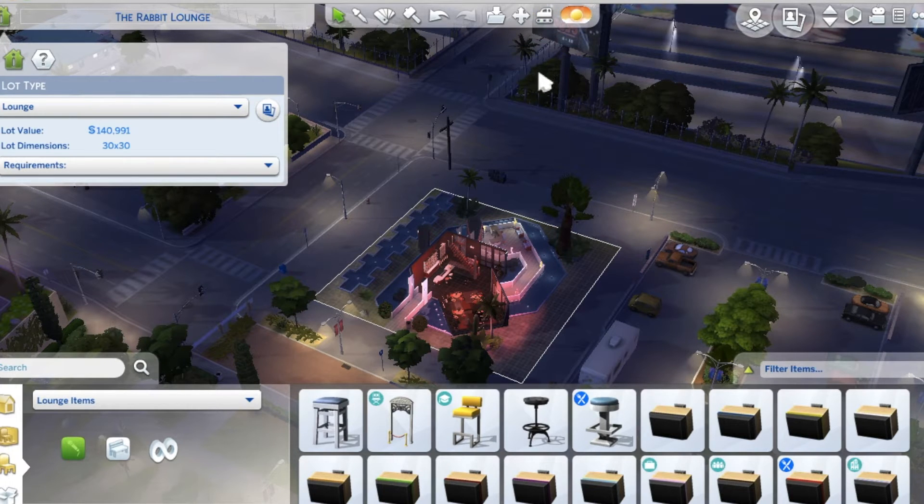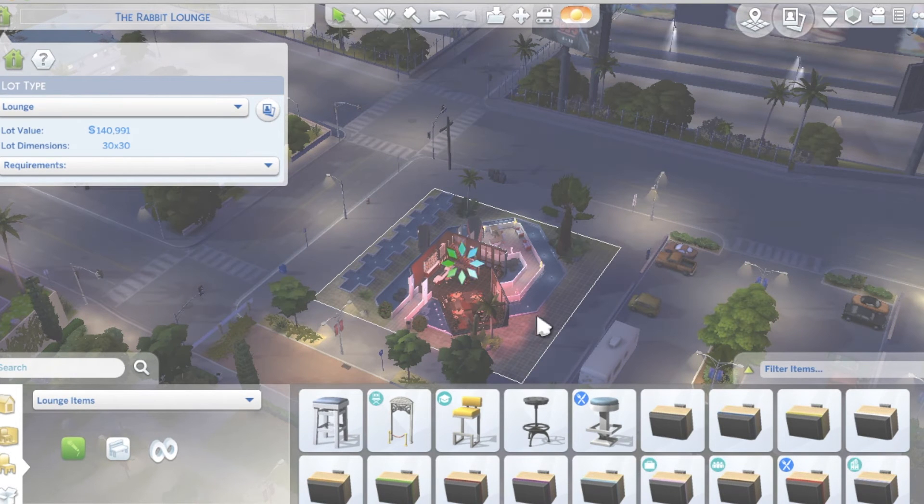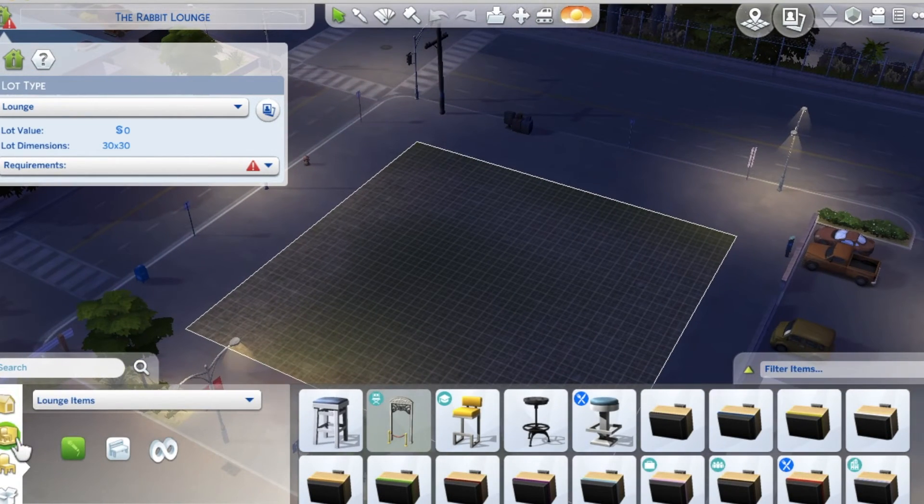I figured a gaming video was the perfect way to get my commentary in, so what we're going to be doing today is building a strip club. We are in Dassault Valley, and the name of this place is going to be called The Rabbit Lounge. We're going to bulldoze this lot first, because this is a lounge I built a while ago and never finished, so nobody ever really goes there. We're going to build a strip club instead.